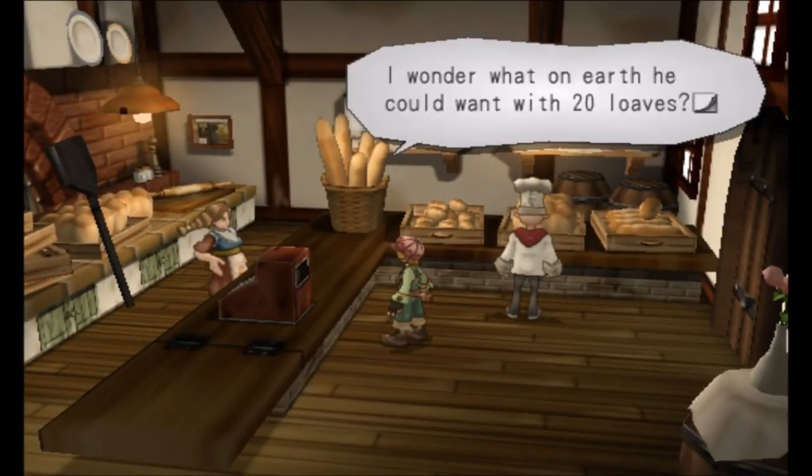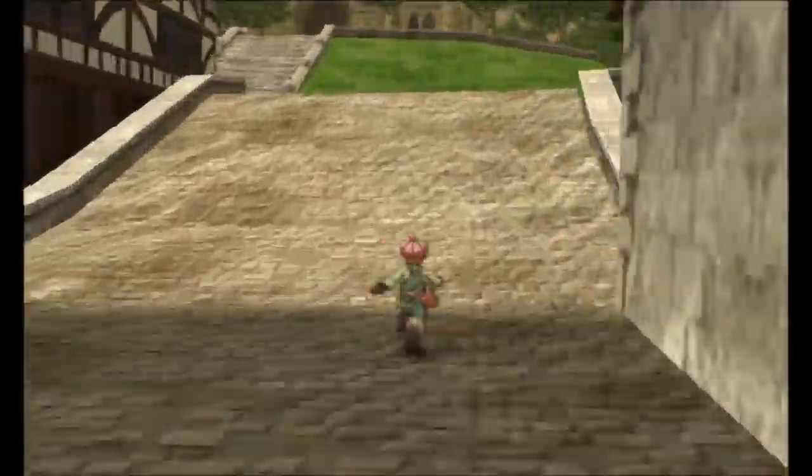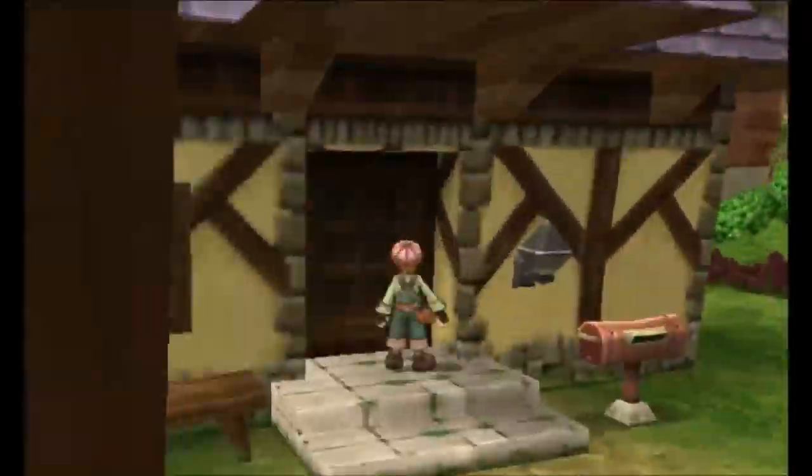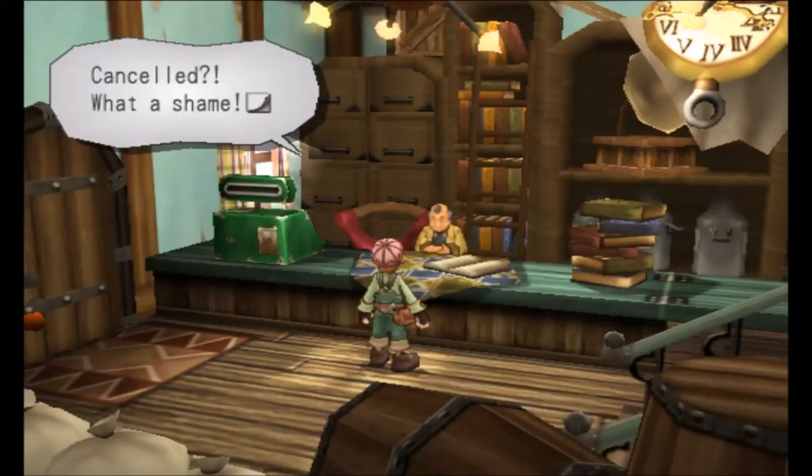Pauly can be found inside the bakery near the spot area of Palm Brinks. You will need to run an errand in order to recruit her. Take the bread she gives you to Morden, then to Morden's home, back to Morden, and then back to Pauly. After this, Pauly will join you.